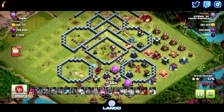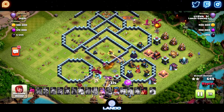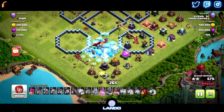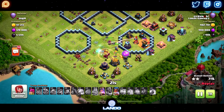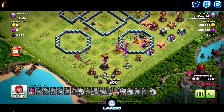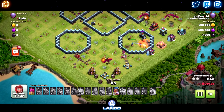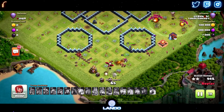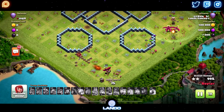When it fails, you have to make some tough decisions with your RC about how much value you could get when you realize you're not going to be able to triple the base - then it comes down to percent. There we go with the Skelly on the single target Inferno. Hit the Queen ability, and now the single target Inferno is distracted by the Skellies and the RC takes it down. Just working our way through with plenty of Drags left, and that is another triple.